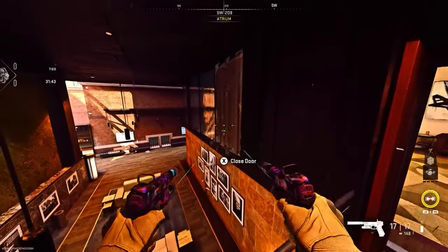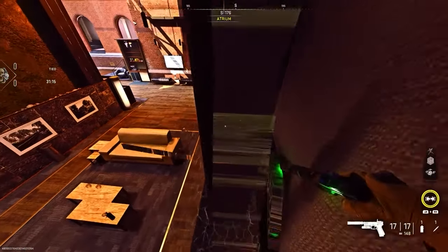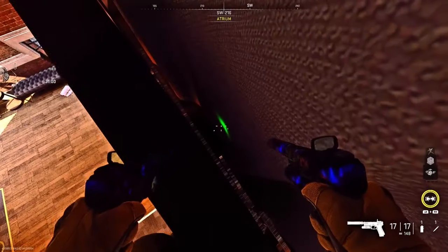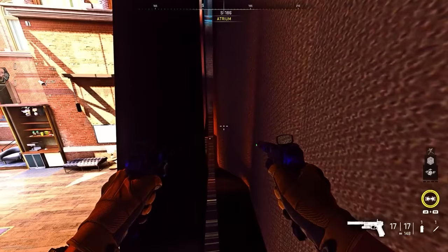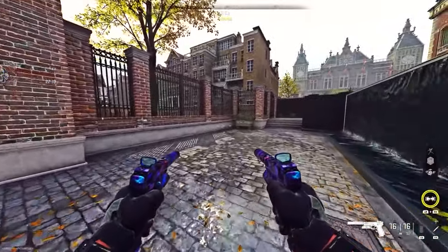On the Hotel map, just break the glass and run jump into it. You'll be halfway in the curtains, then prone inside of this gray beam by breaking the glass — you can get to it and you're in a pretty decent spot. Here's another spot on the Hotel map: go up to these plants at the back of the map and prone.